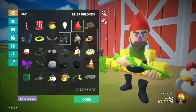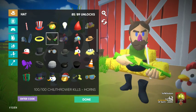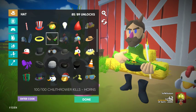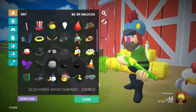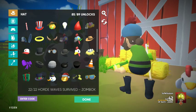First and foremost, we've got some new hats — several of them. Right here, this is the Horns. It's going to work with your Hellish Harvester setup, and it unlocks at 100 chili thrower kills, which we have conveniently already eclipsed. Coming in next, you've got what's actually a pretty cool hat, in my opinion. This is the Zombok hat — this is the zombie version of Bok Bok, of course.